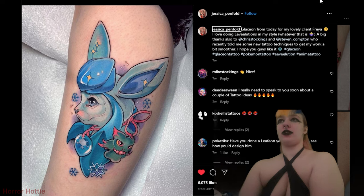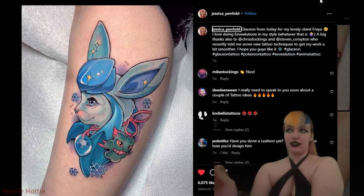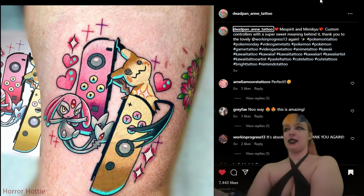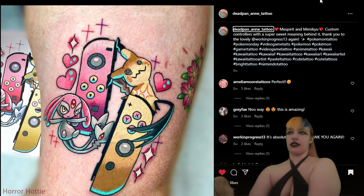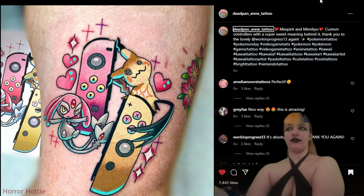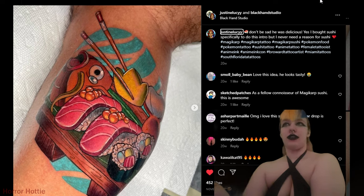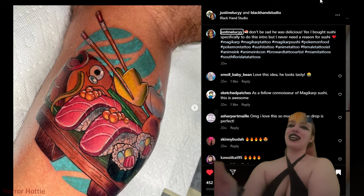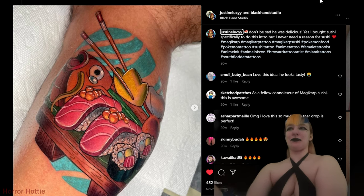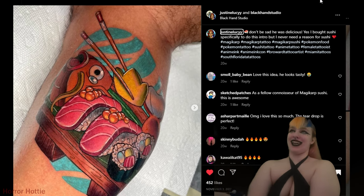This one by Disica Penfolds — Glaceon. I don't know what it is with these Eeveelutions looking so good in tattoo form, but they do. These little Joy-Cons from Deadpan — we got Mimikyu and Mesprit. Mimikyu is my second favorite Pokemon right after Sylveon, so of course I love these. Next up, this piece by Justine Lucy — this one's kind of messed up but it's cute at the same time. That poor Magikarp. I feel kind of bad showing you guys this one, but it's such a great tattoo I had to add it in.